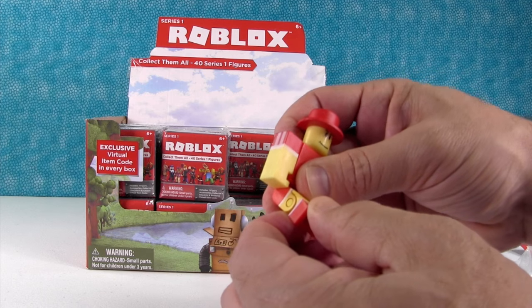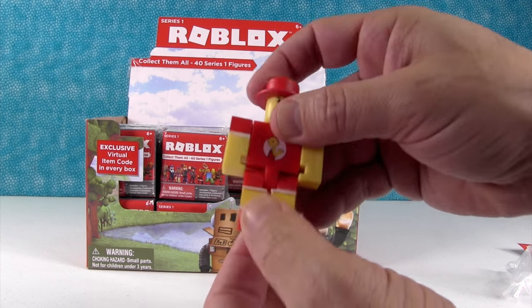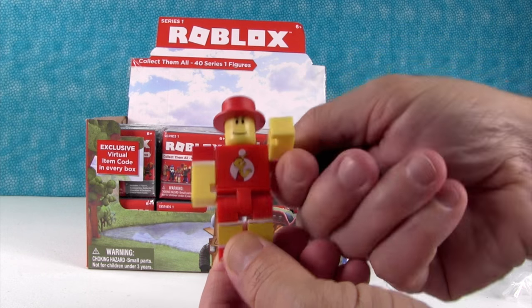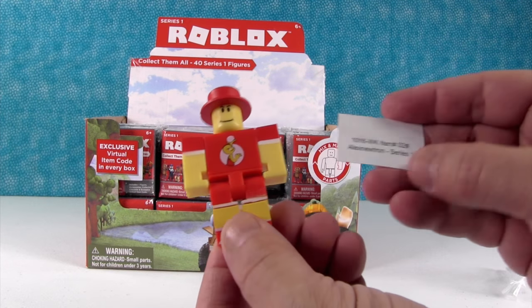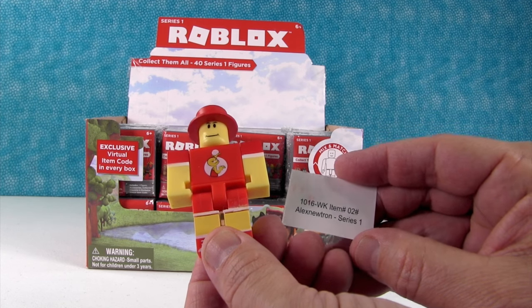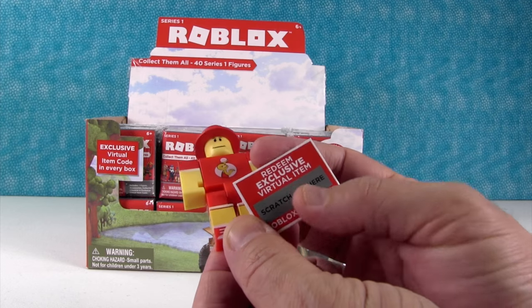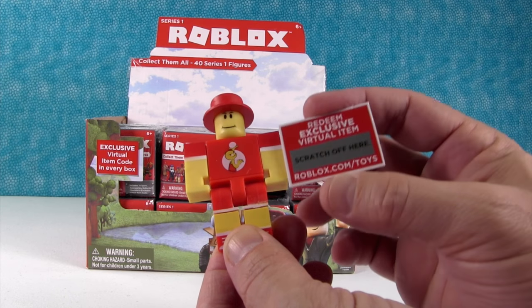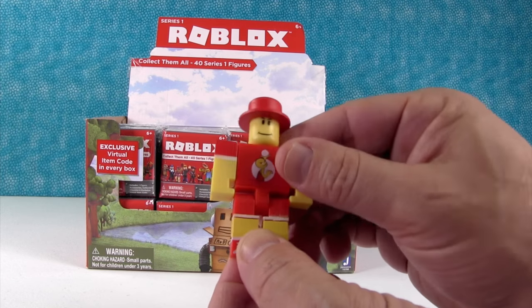Let's see — do they bend at the knees? Just a little tiny bit. They do bend at the knees but that's very stiff, so you'd probably have to work that. Arms move. We got Alex Newton. It says on the back — you scratch off the code, and that's going to be an in-game item that comes specifically with him. So that's kind of neat.